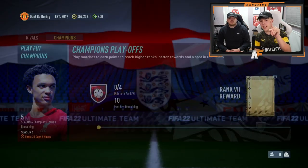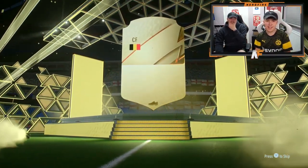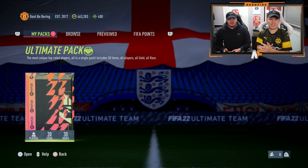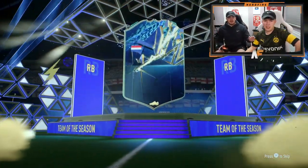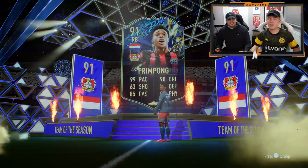Onto the store packs. We've got a 50k and an ultimate pack. Let's see what we get. 50k pack first, I'm going to open the 50. Hopefully the ultimate pack at least gives us a walkout for fodder. That's Frimpong. I saw the yellow and the red and I was like Poland? It's 65k, but better than nothing.